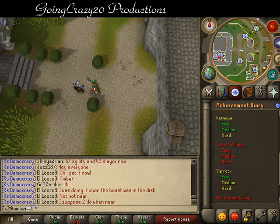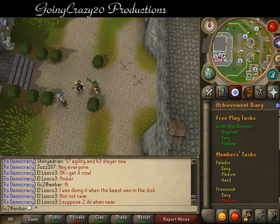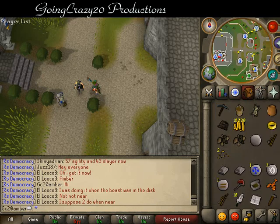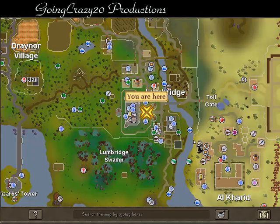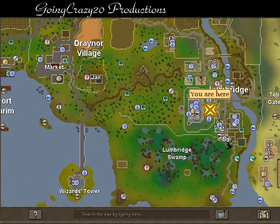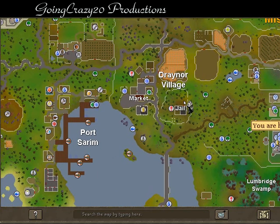All of these have everything you are going to need in order to complete them. Lumbridge and Draynor is available for free to play as well as members. What we can do to begin this is either speak to Bob right here, speak to Explorer Jack right here, or speak to some other guy right here.